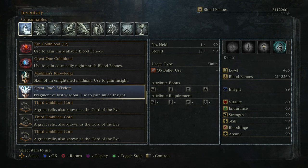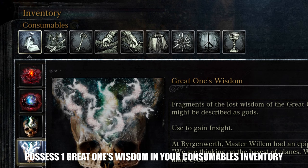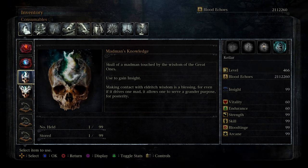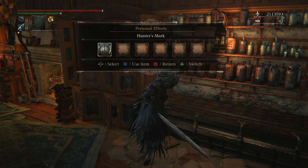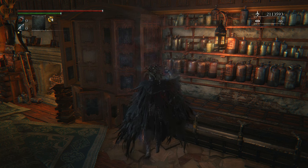Next up, what you want to do is make sure that you have a collection of Great Ones Wisdom within your consumables inventory. A close substitute for this item can be Madman's Knowledge, however please remember that Great Ones Wisdom will grant you two insight per attempt compared with the one insight that Madman's Knowledge gives you.